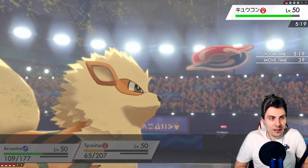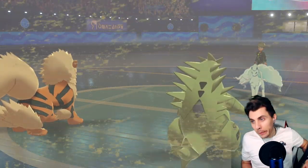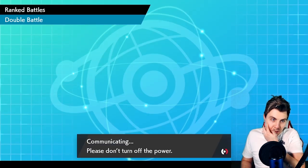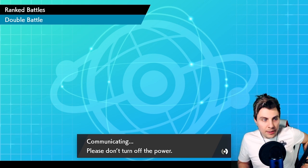Let's let Arcanine get some glory — we'll just Protect Tyranitar and get a nice clean win. But we don't need to, because the opponent pulls the forfeit and we take our first victory! That's a nice start.